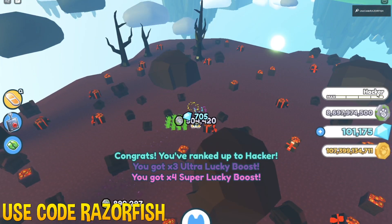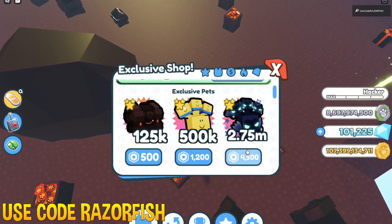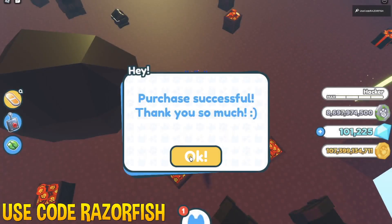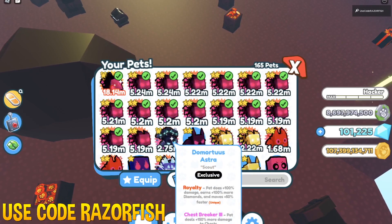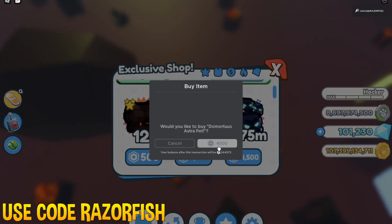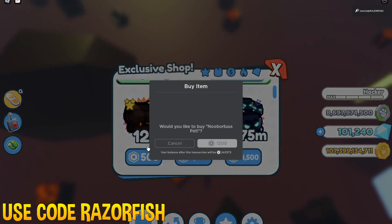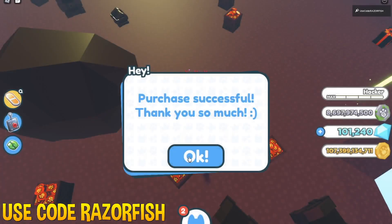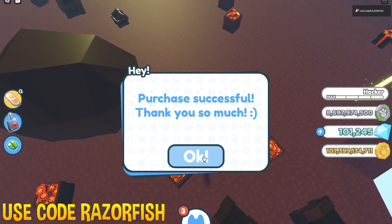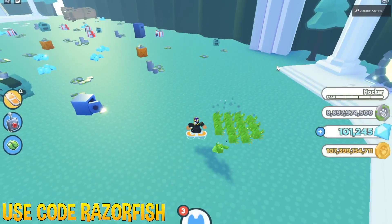There's also a new rank called Hacker Rank, which gives a lot of boost. I'll also be giving away the Demortis Astra once it's tradable in the next update, so make sure you're subscribed with all notifications on. I'm buying a second Demortis Astra — one to give away and one to keep. I'm also buying one of each of the other new pets to hold for value. Just a reminder: if you traded pets for gems that were duped, those gems likely got wiped.